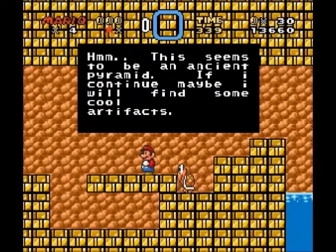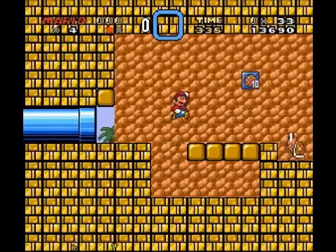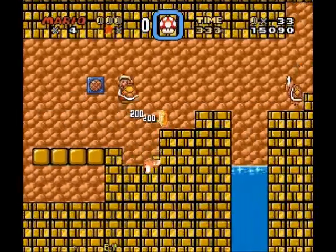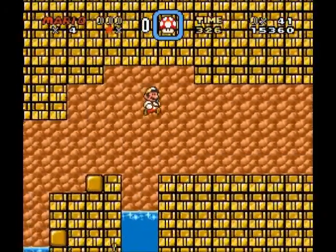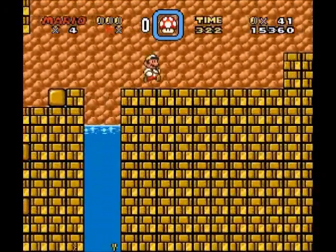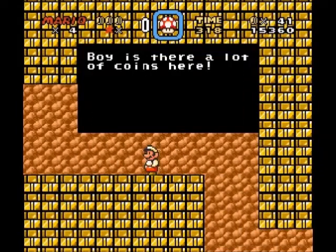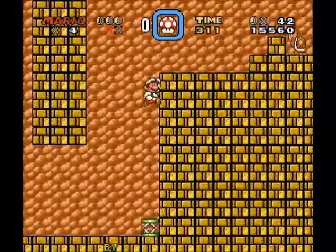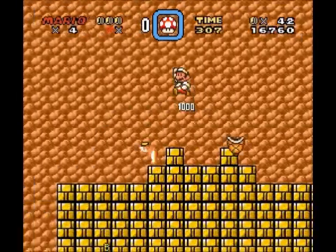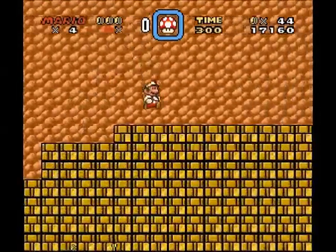This says it is very shiny. This seems to be an ancient pyramid. If I continue, maybe I will find some cool artifacts. Well, Mario, we'll have to see about that. This is very weird. I mean, it's very shiny — I can say that. If there's one thing this hack is, it is very shiny. Boy, is there a lot of coins here. Yes, there is. And I was worried I would fall into a pit, but it doesn't seem like this hack does that. This hack's a little shiny. I'll just leave it at that. It's very shiny.